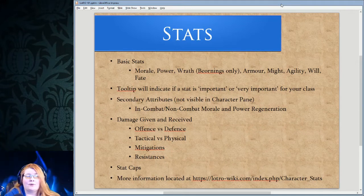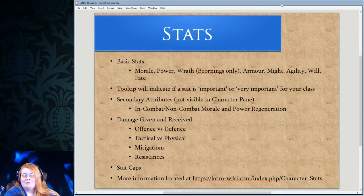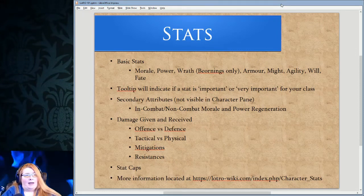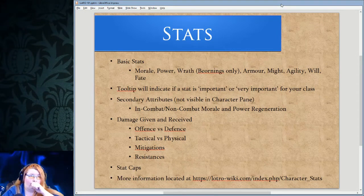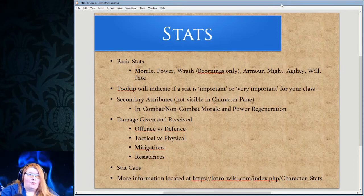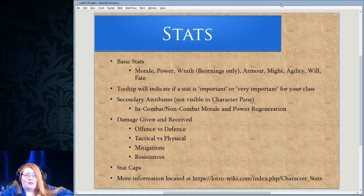All classes will have morale — that tells you how healthy you are. Low morale is bad, high morale is good, at least for you; for the bad guys it's the other way around. All classes have power except for Bjornings — Bjornings have wrath. Wrath is basically a determination of how grumpy they are, and it controls their bear form, because they can't always be a bear; sometimes they have to actually be a person.